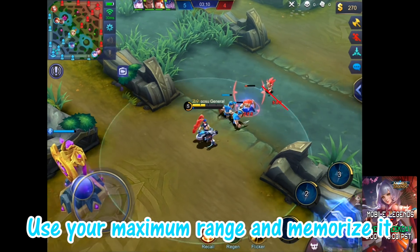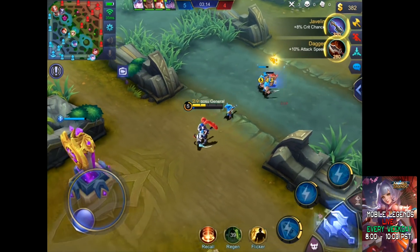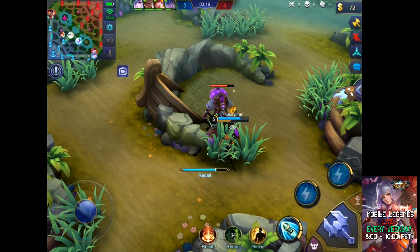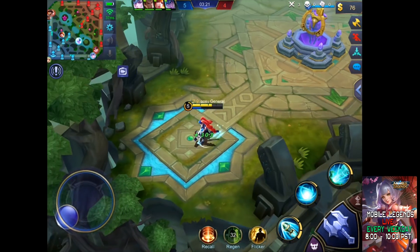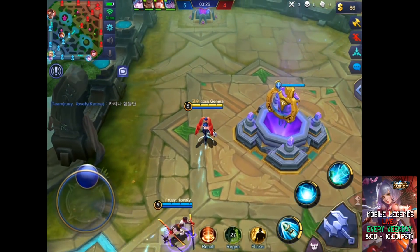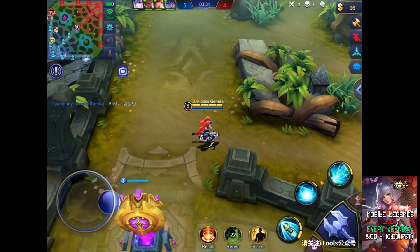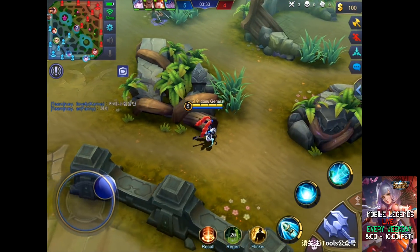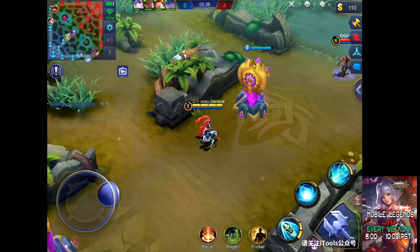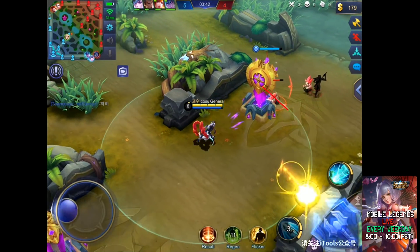Always watch out for the bush when you try to clear the wave. Use your maximum range and memorize this. Top is pushing, but Hayabusa is pushing mid, so I will go mid. Don't go over without minions — Hayabusa will try to use his ult.